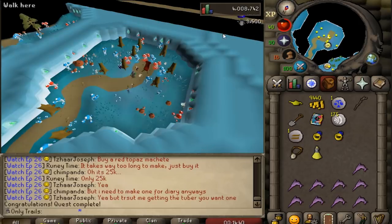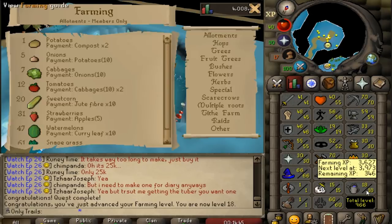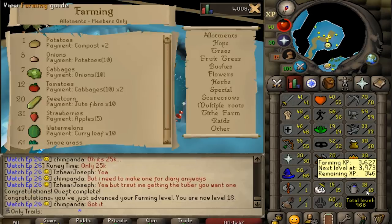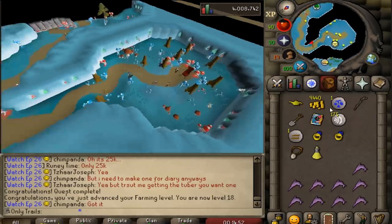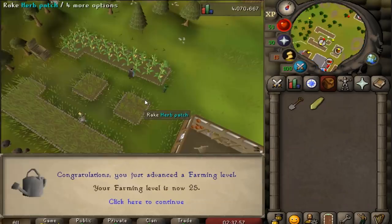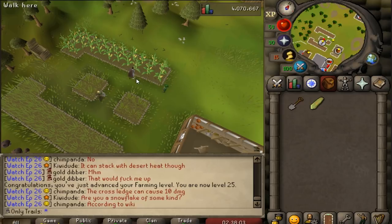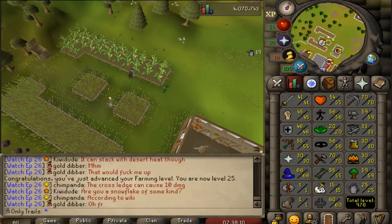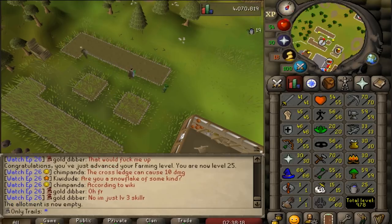Let's see what our Farming level is after this quest — 18. That's a decent start. I can actually start planting oak trees; I have about three acorns which could get me all the way up to level 20 already. I've been farming a bit with the seeds I had left over in my bank and we've got 25 Farming, which is a pretty decent milestone. Because now we have enough Farming to do the Garden of Tranquility quest, which only gives Farming XP — it gives 5k Farming XP and a bunch of decent seeds.